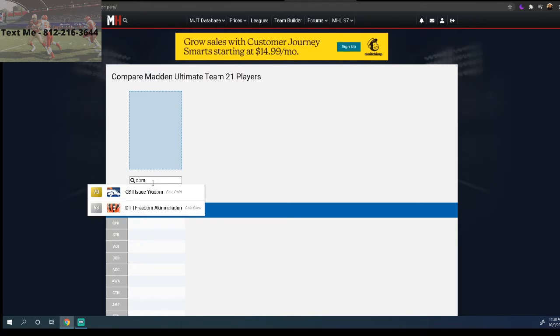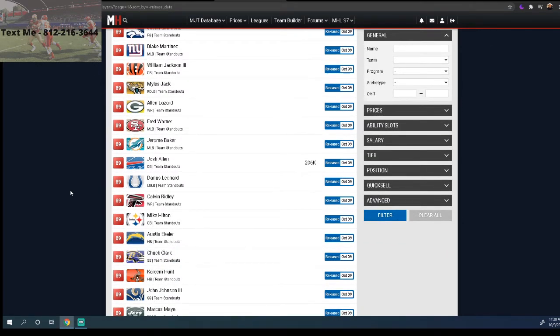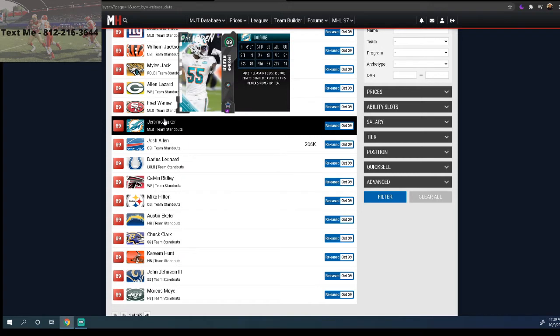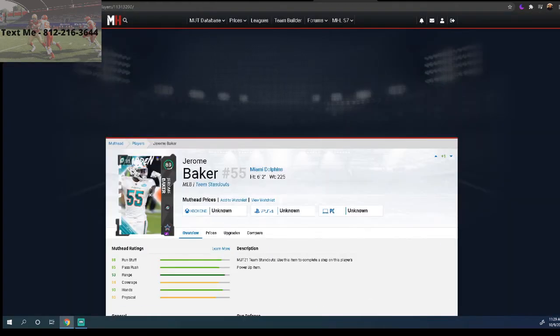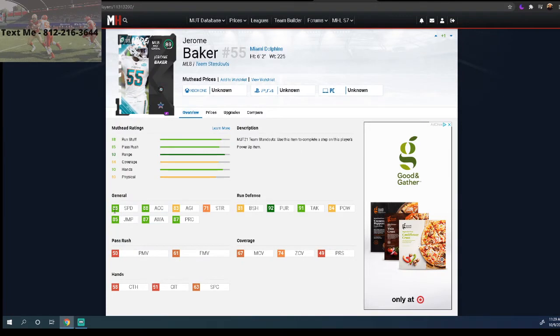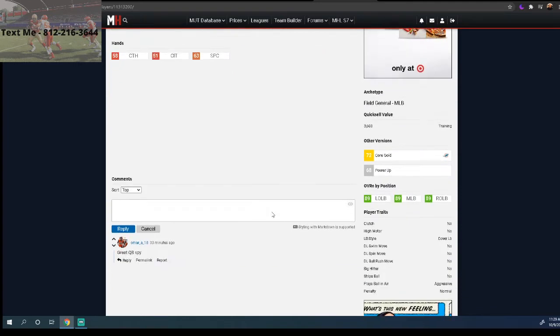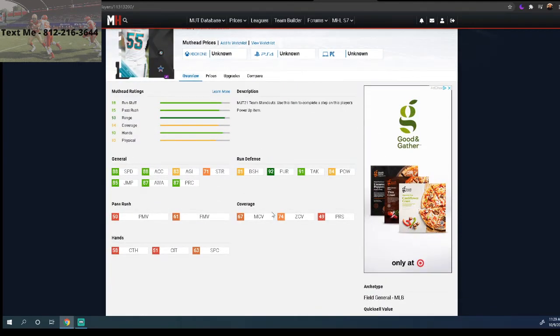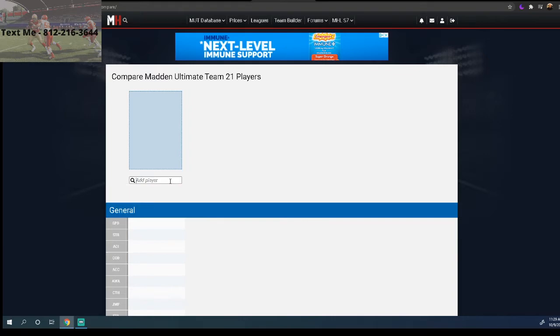The next must-add player is Jerome Baker. Most people don't use linebackers, but you have to have some on your team. What I like about Baker is he's a middle linebacker with 88 speed and 92 pursuit — pursuit angles are important in this game. He's primarily great for 4-6 Bear under defenses. His top-end elite speed makes him a beast in MUT.